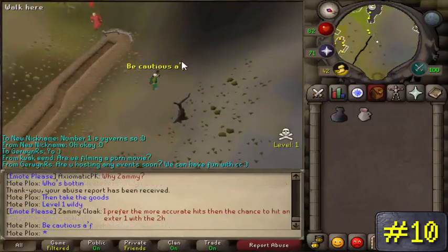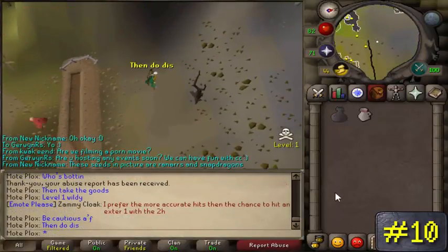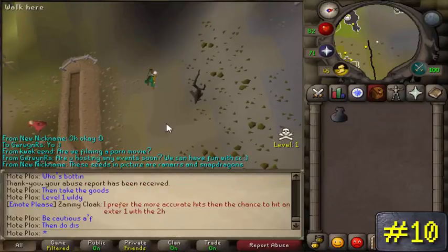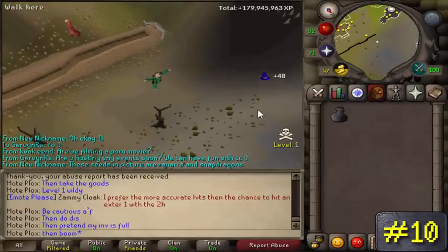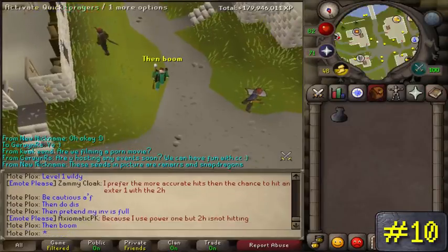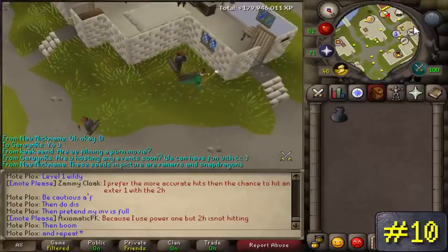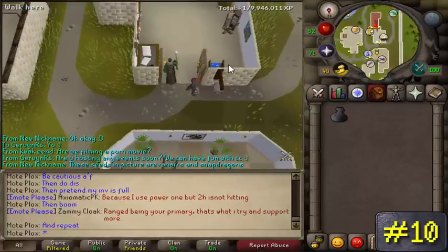It's pretty simple. You telegrab the wine and hop with the OSBuddy client, then grab the wine again, and so on. Do this until your inventory is full, then go over to the Wilderness Ditch and enter level 1 Wilderness and store all the goods in the loot bag, then go back for more. Once you're done with two inventories, or one if you didn't use the loot bag, teleport to Falador Bank and repeat. These wines go for 1k to 1.3k each right now.